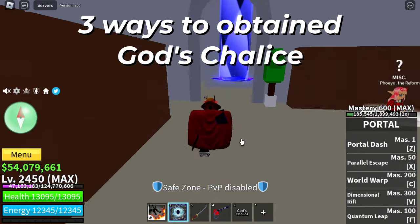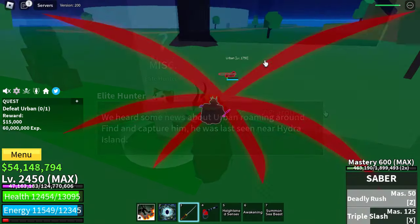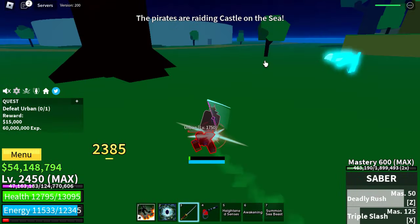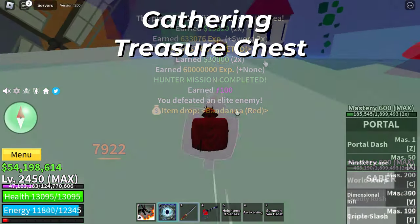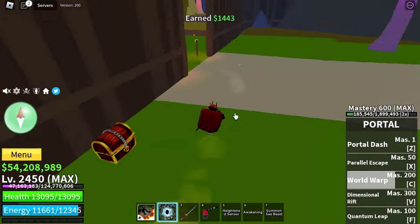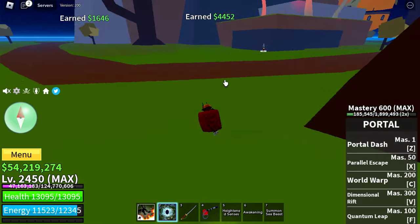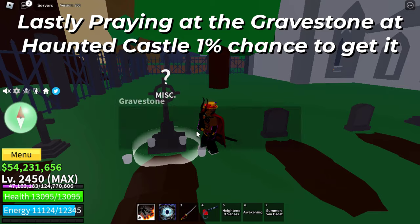There are three ways to obtain God's Chalice: by defeating Elite Pirate, gathering Treasure Chests, or lastly praying at the Gravestone or Haunted Castle — 1% chance to get it.